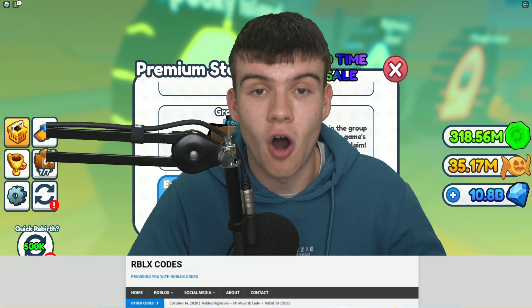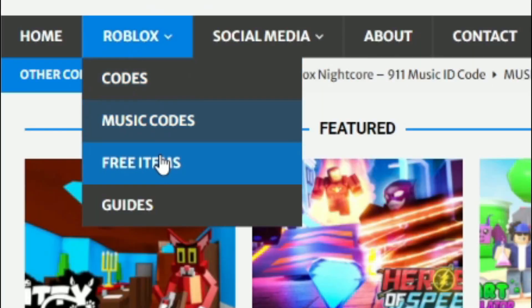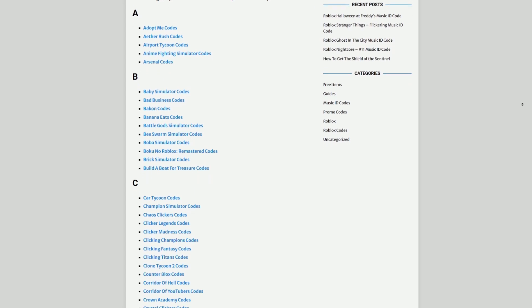Are you guys fed up of watching YouTube videos for Roblox codes? Well, I've got a solution for that — it's rblxcodes.com. On the website, you can find game codes, music codes, and guides. There's tons of stuff in there that you guys have to check out. Overall, we get codes for over 1,000 Roblox games, so if you need a code for a game, it will be there.